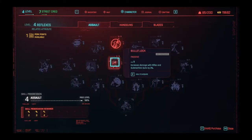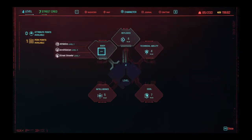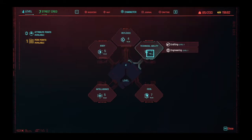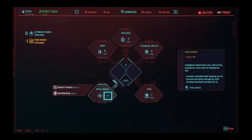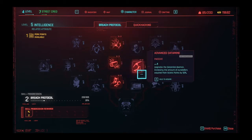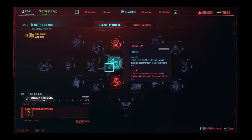Actually, reflexes - shotgun. I put a bunch into body but I want to put some into hacking. Mass vulnerability demon - I don't get like half of this man. Data mine demon, okay whatever. Big sleep - cameras in the network, sure why not, let's get that, that sounds pretty cool.